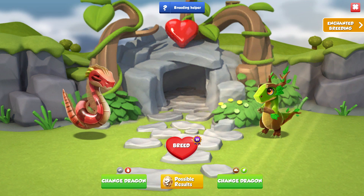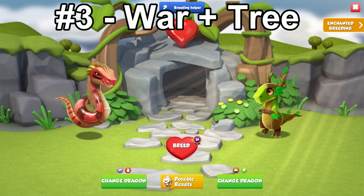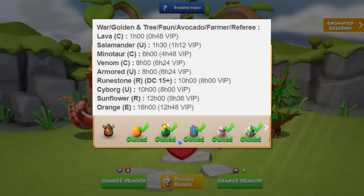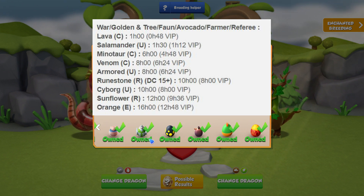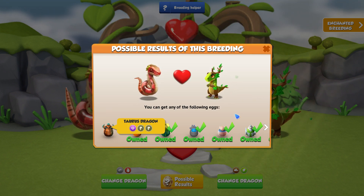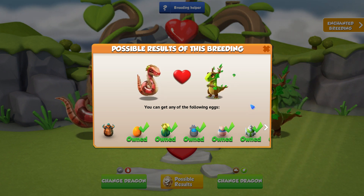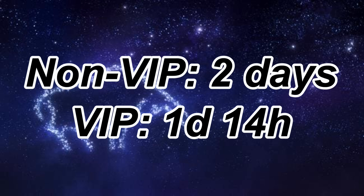However, if you're someone that doesn't even have any epics, then fear not. The third best combination I would suggest would be the War plus Tree Dragons. This combination has the downside of having nine other possible outcomes, meaning you're a lot less likely to breed the Taurus Dragon with this combo compared to the first two. However, this combination gives you the chance to breed the Orange Dragon, so if you manage to breed it you can start using the other combo instead. This combo is very good for newer players. The breeding time for the Taurus Dragon is two days normally, reduced to one day and 14 hours with VIP active.